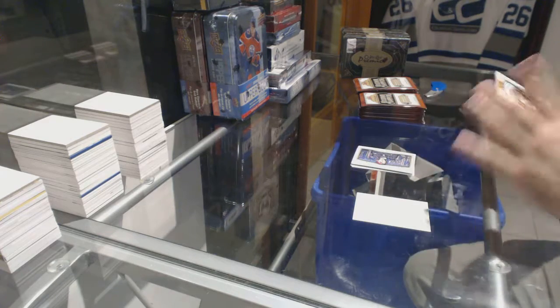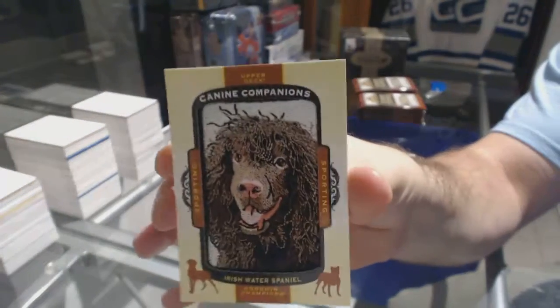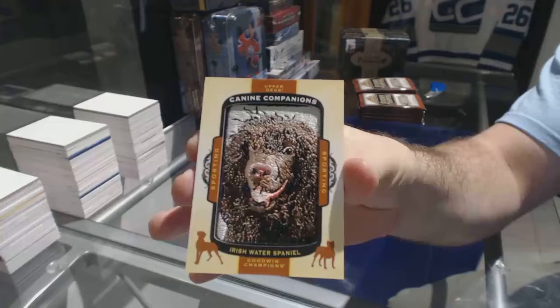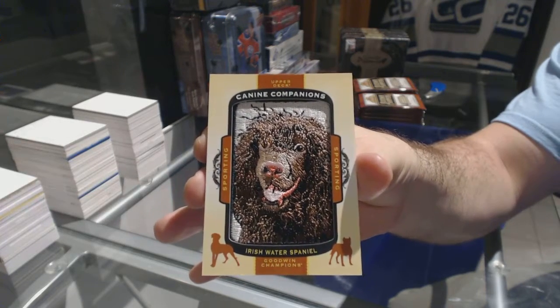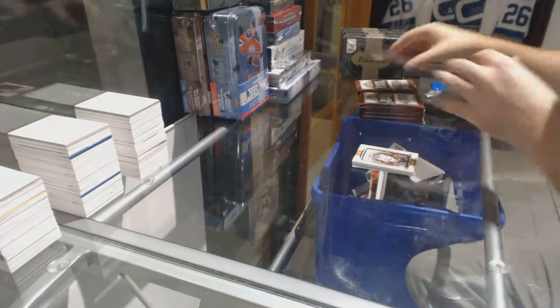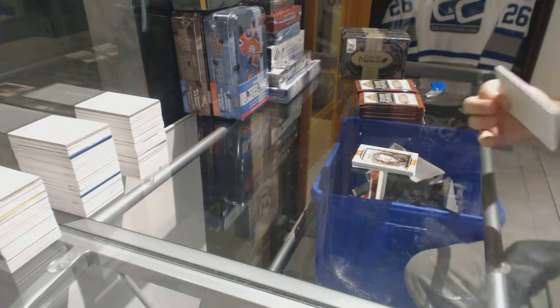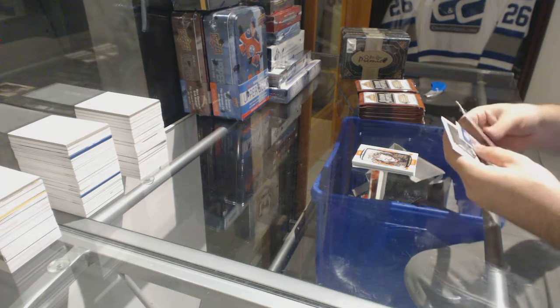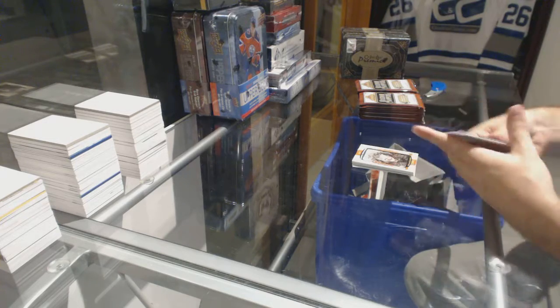Look at that — it's another one: canine companion, Irish Water Spaniel. Canine companion, Irish Water Spaniel. That set might be calling to you. We've got a Rudy Ying mini — let's put that there.